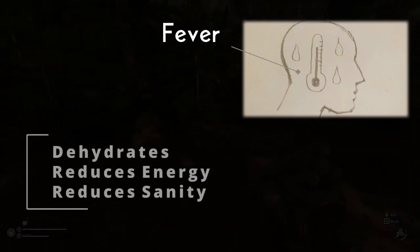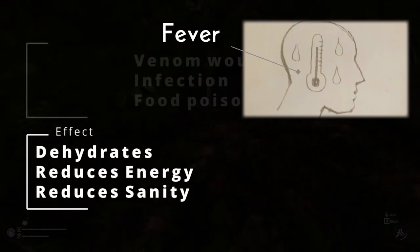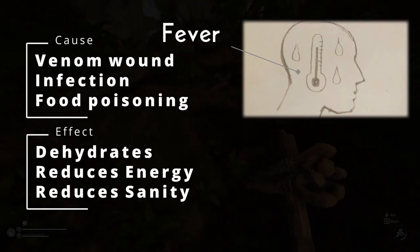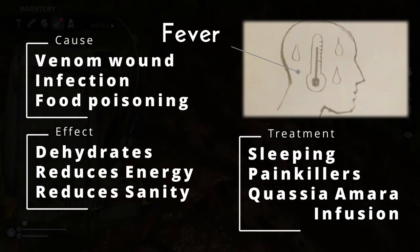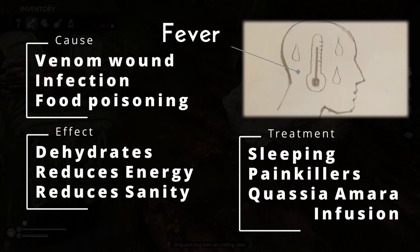Fever will cause you to dehydrate faster and reduce your sanity and energy levels. Fever is always a condition that results because you are suffering from a venom wound, an infection, or food poisoning, and when these are resolved the fever will pass over time. The recovery time can be shortened by sleeping or consuming painkillers or the Quasia Amara flower, which is basically just boiling some water with these flowers inside.